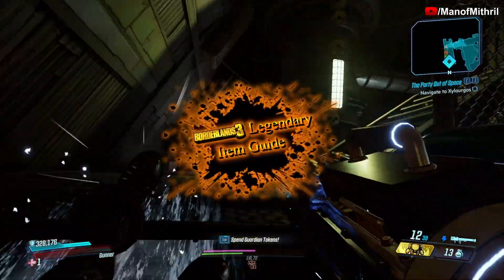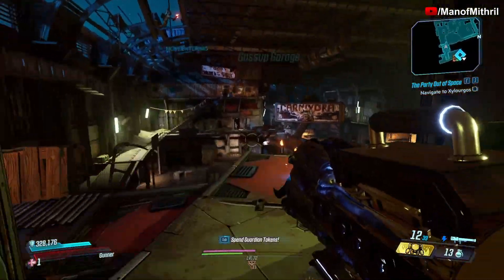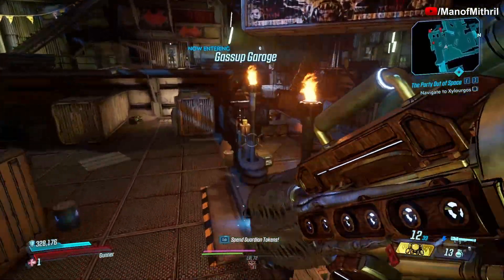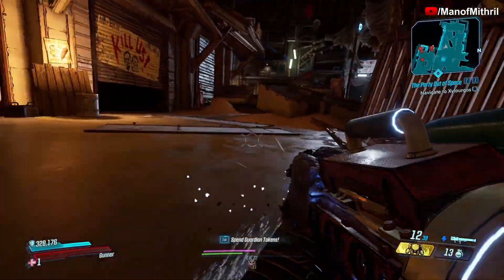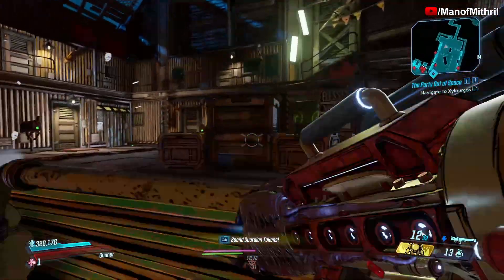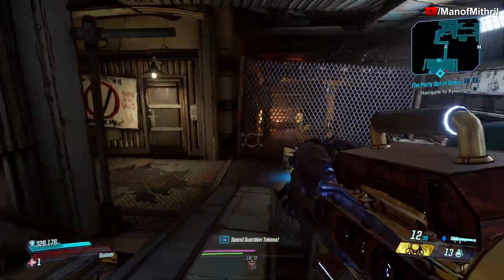Alright guys, this is Mithril back with another item guide. I'm here in Borderlands 3, in the Guts of Carnivora, and I'm making my way to the Agonizer 9000.